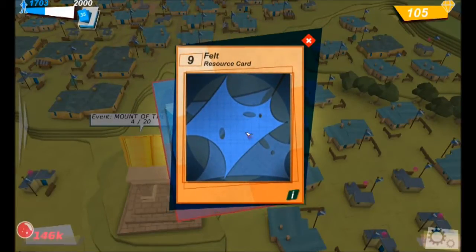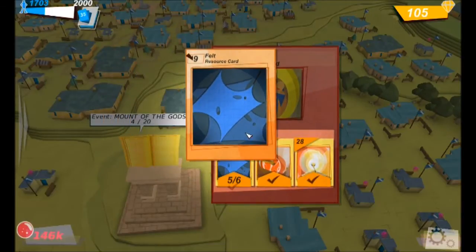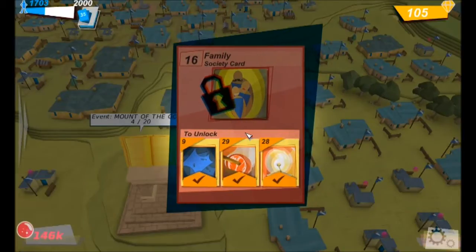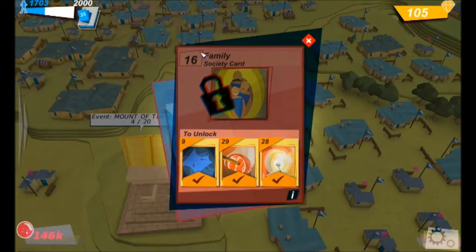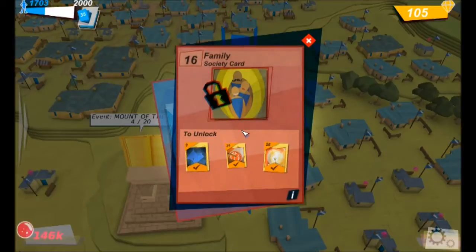And the next one — a felt resource card. I forgot that I needed one more to unlock the family card. So that's that one — another card completed in the book.